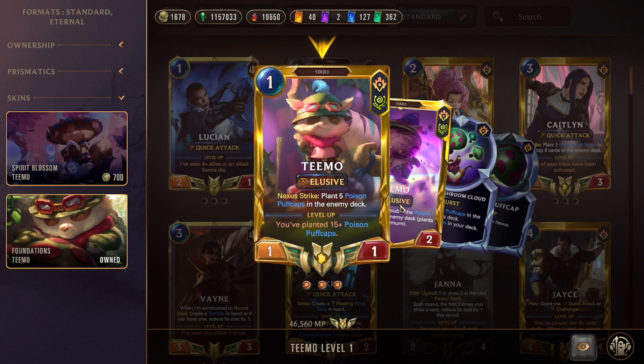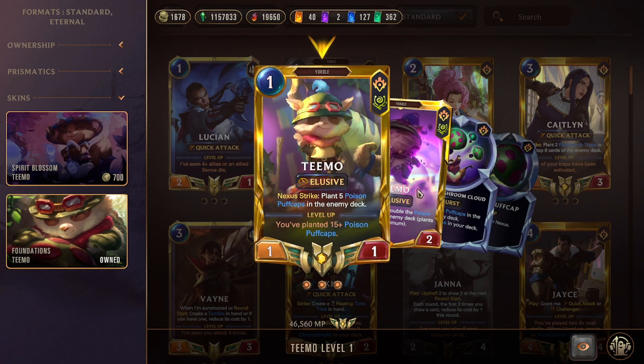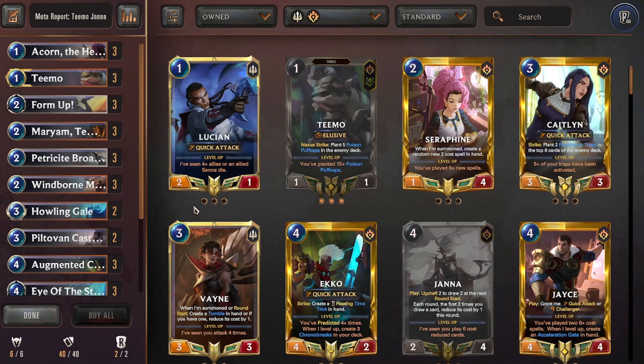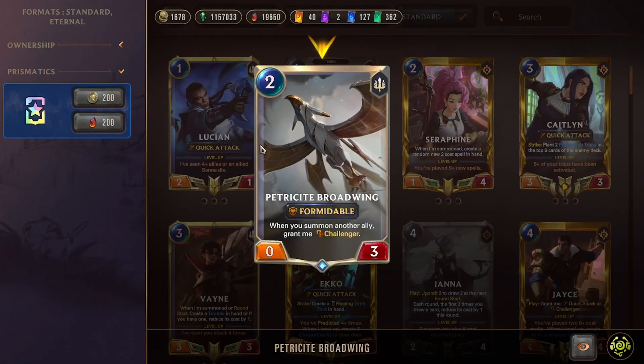Acorn does the same discount work as before. Teemo is another elusive body — we don't care about Puff Caps or leveling him, just the elusive. Sometimes Puff Caps do two to five chip damage in a game, which is nice but secondary. Triple Form Up for protection. Miriam does the same thing as the last deck. Broadwing is a great Demacia card — two-mana 0/3 Formidable Challenger, strong early game and excellent when resolving Champion Strength to grab a blocker.